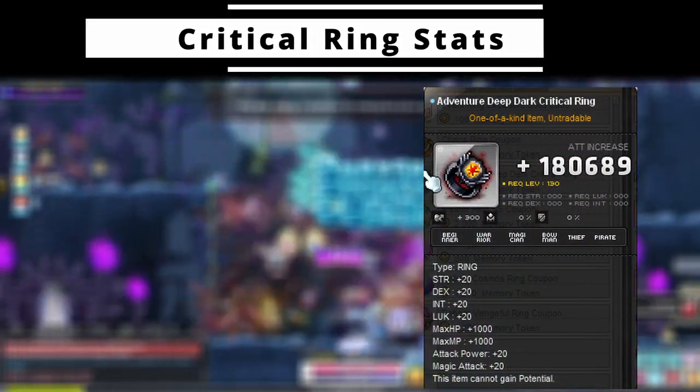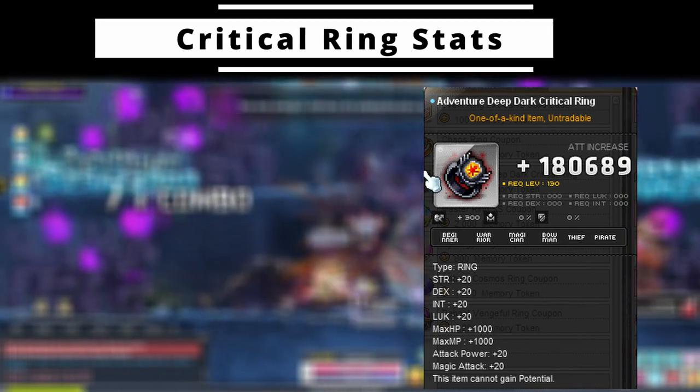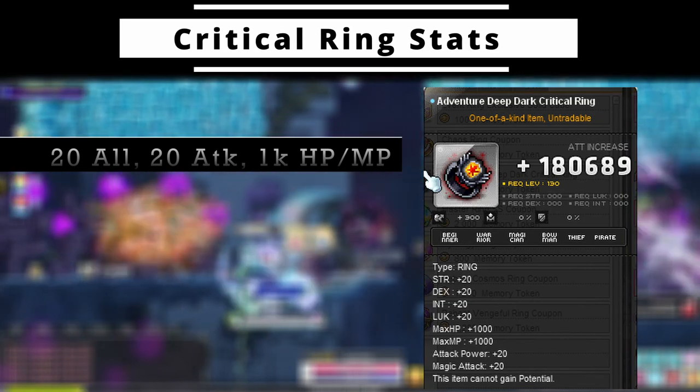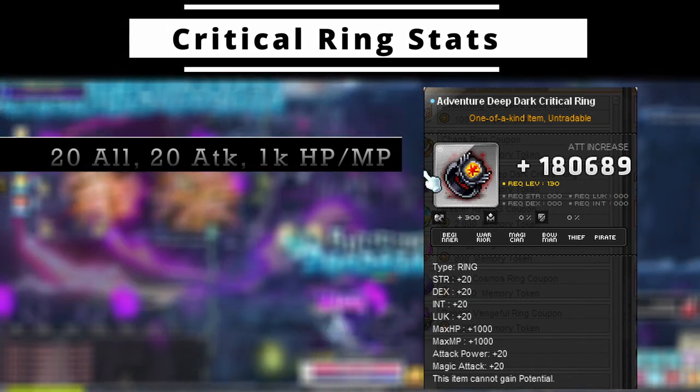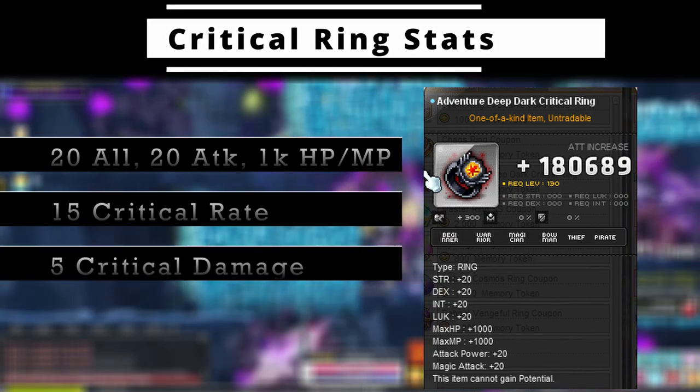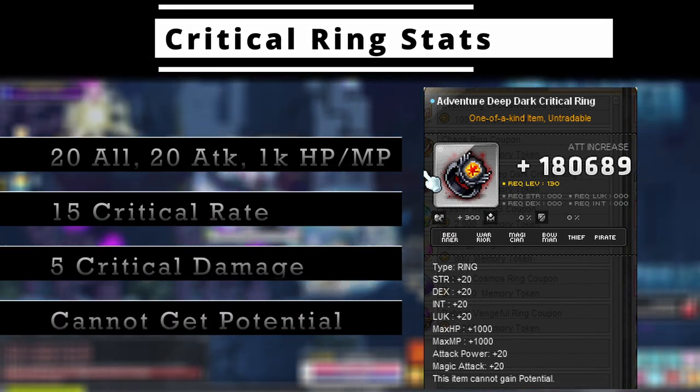The adventurer deep dark critical ring offers similar stats to the other top event rings with 20 all stat, attack, and 1000 HP and MP. Unique to this ring, it offers additional stats of 15 critical rate and 5 critical damage, at the expense of not being able to receive potential.